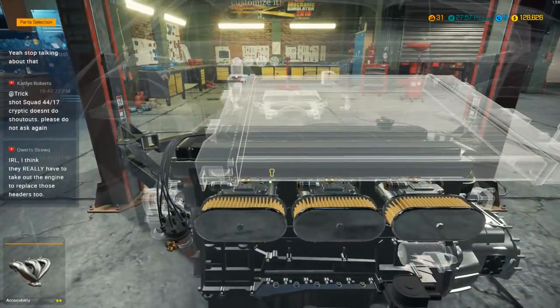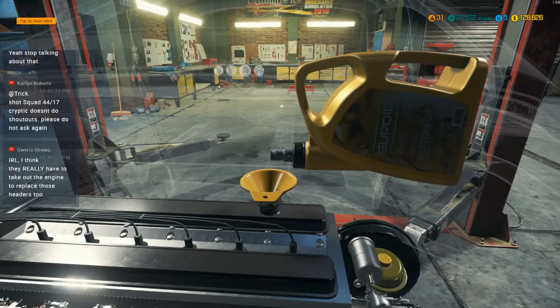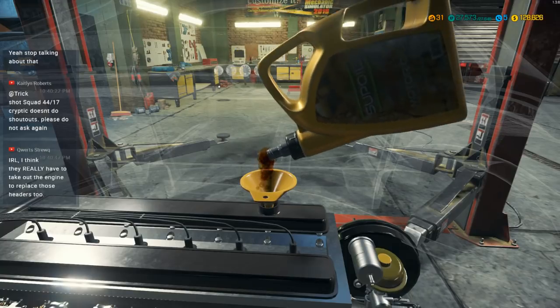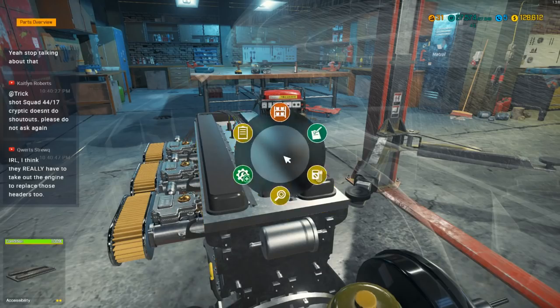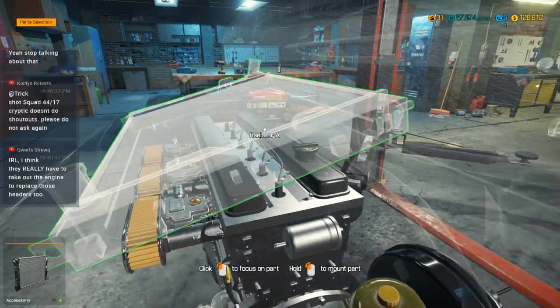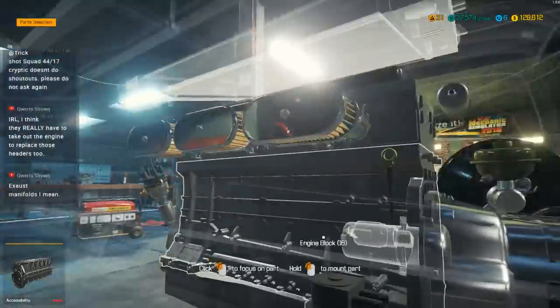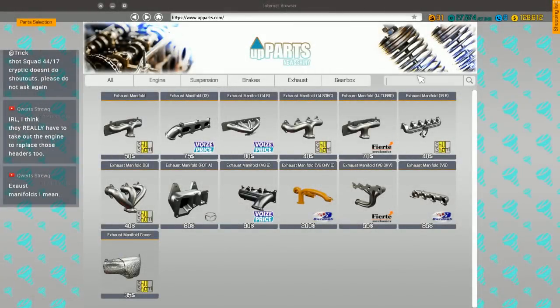The oil — yeah yeah, the oil. We'll put the oil in. I'll do that now before I forget, particularly since it's hidden underneath the radiator in this thing. They really have to take out the engine to replace the headers too. Radiator A we'll put in here. Is there anything else in the engine compartment I have to do before I put this radiator in? Oh, the starter — that's a minorly important piece of the car.